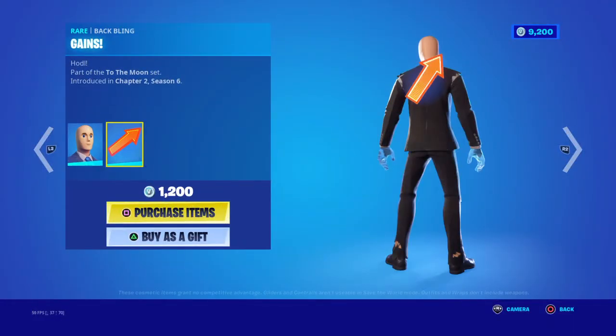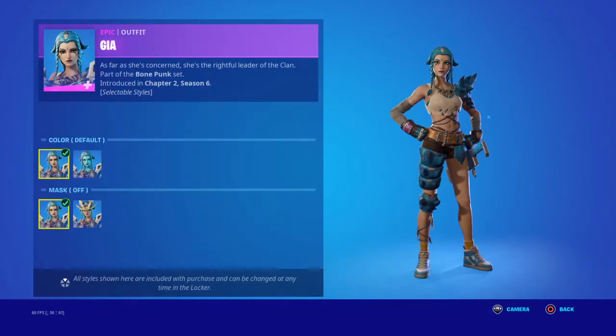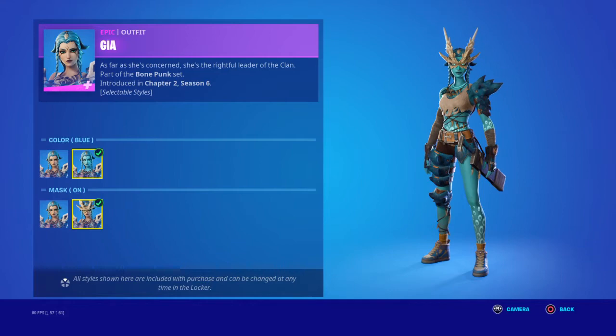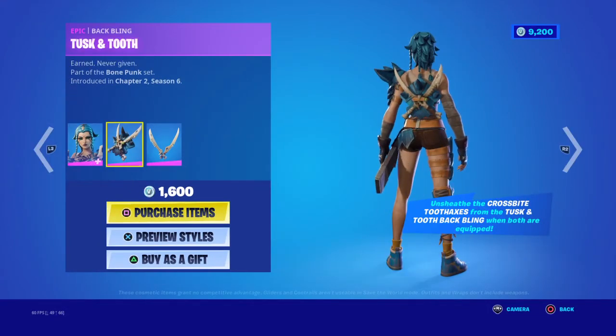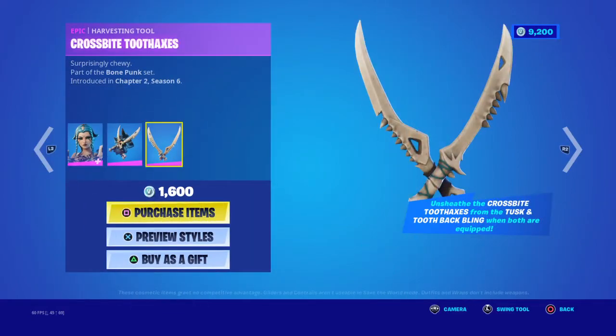Then we have the Diamond Hands backbling and Gains. Gia's back with two styles and four sides — pretty cool. The backbling is Tusk and Tooth. Then we have the pickaxe, the Cross by Tusk Axe.